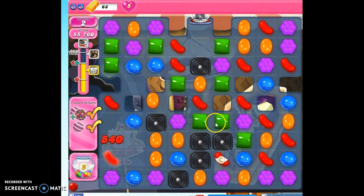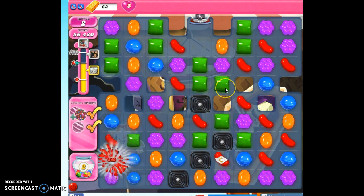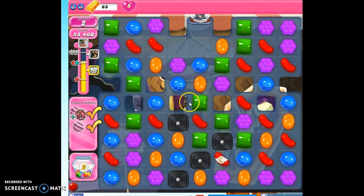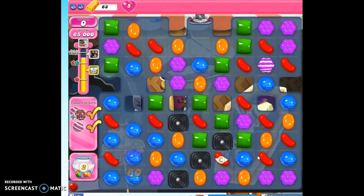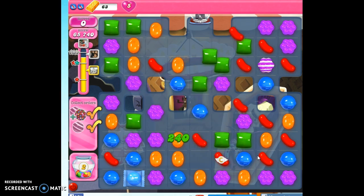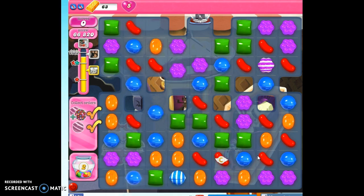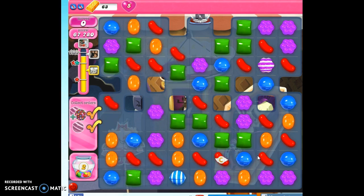If you feel like you're an expert at making those color bombs — or even if you don't — sometimes the board just sets itself up, so don't be disappointed if the first color bomb goes away. So that's how we beat that level. If you're still struggling with it, put what problems you're having in the comments section and I'll try to help you come up with a new strategy to beat it.